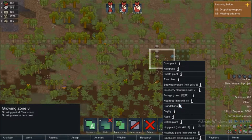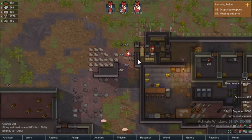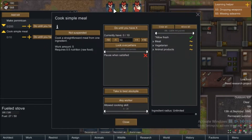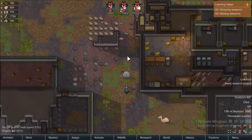We'll put a simple one right here and add a bill. Always do 'do until you have' - six food. No meat, no animal products... well, I guess you can use animal products, except fertilized eggs. Can't use that, can't use that, can't use that. There we go, put that right there for now.